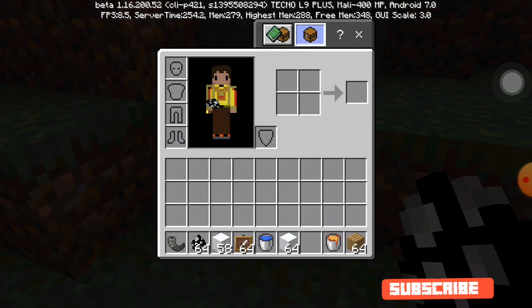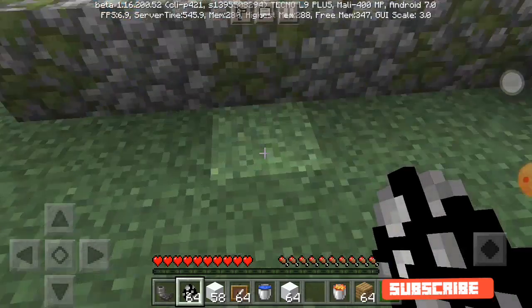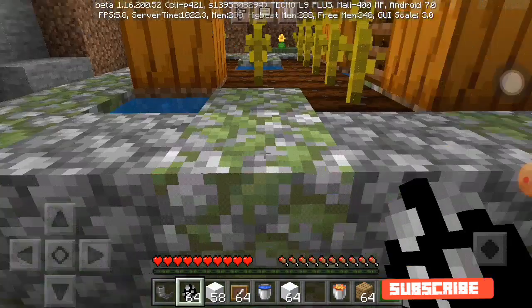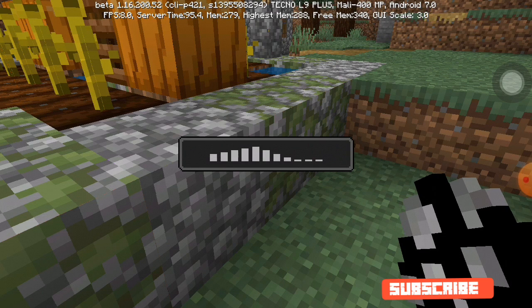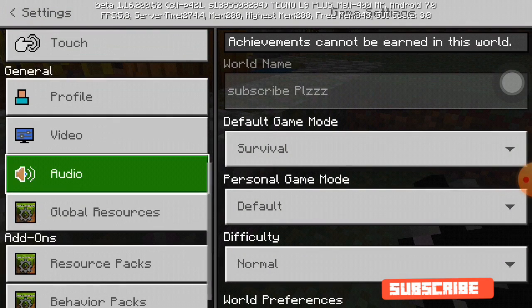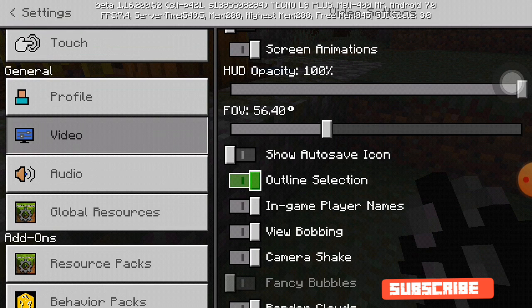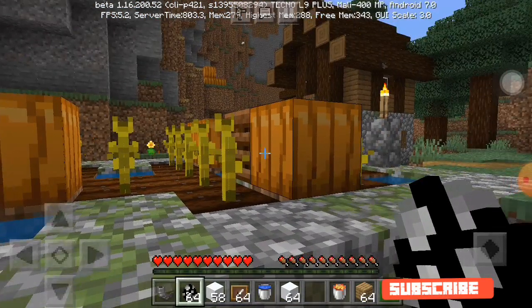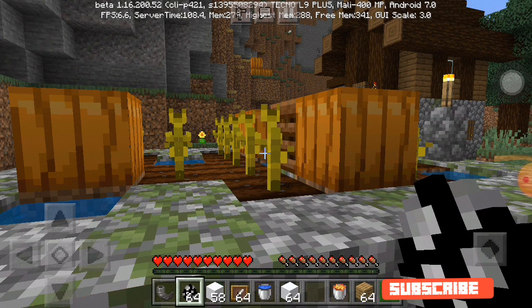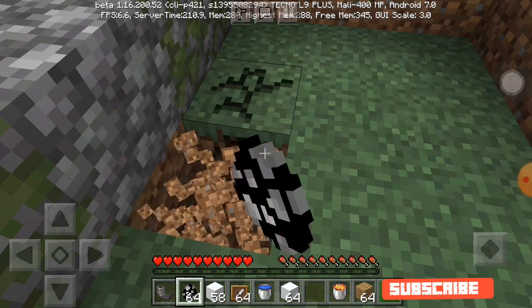The next thing I'm going to show you is how to turn on Outline Selection. I'm recording this with overdubbed voice since I didn't record the original with voice. In Java Edition, blocks get a black outline when you look at them, but Bedrock doesn't do that by default. Go to your Video Settings again and turn on Outline Selection. You can see it's now showing an outline around whatever you're pointing at — you just touch your screen on it to break it.